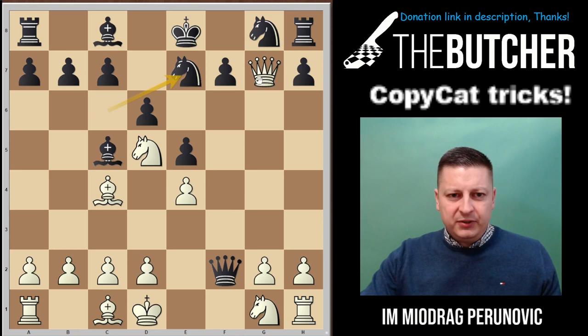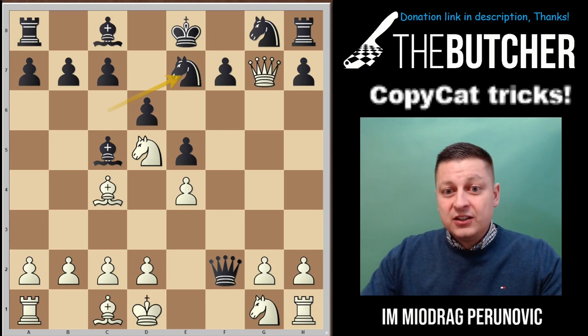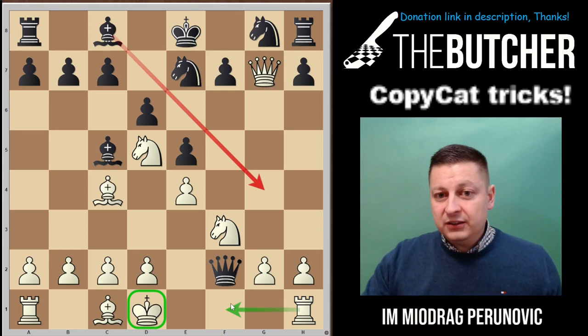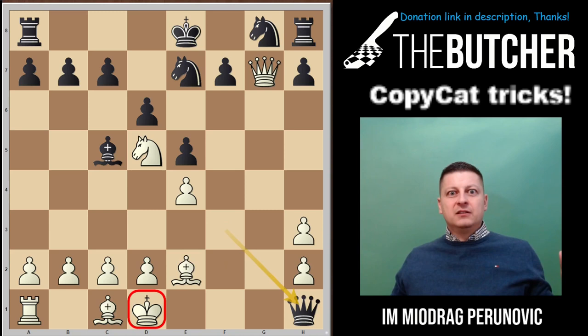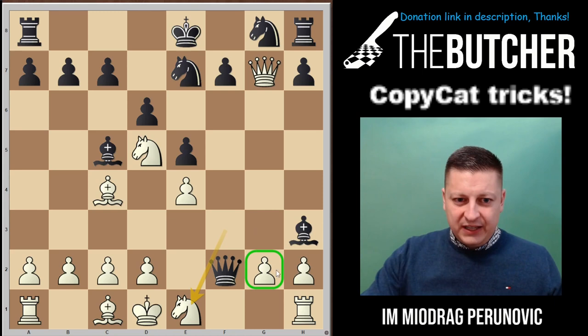After knight c7, if you just take, they go bishop g4 and suddenly you're falling apart. Watch out not to blunder this! Instead of queen h8, just go with knight f3. Knight f3 secures your king, prevents bishop g4, gives you rook f1, and you threaten to win the queen in one move. When they play bishop h3 — fantastic defensive resource — if you take they take, and if you play queen h8 there's checkmate. So you go knight e1 to defend g2 and avoid all tactics.